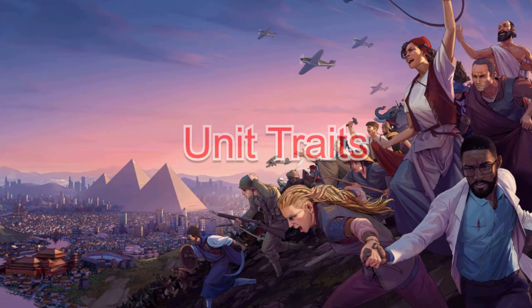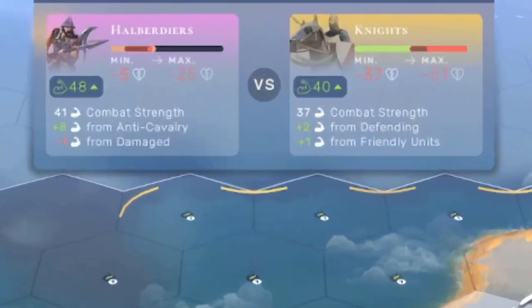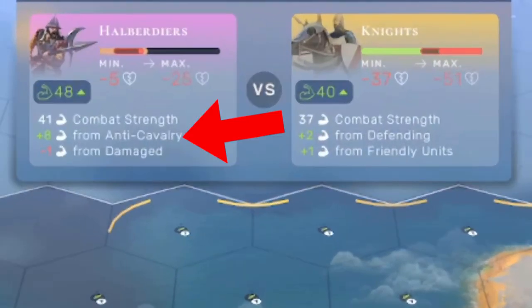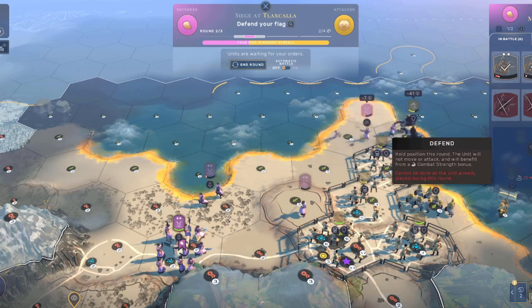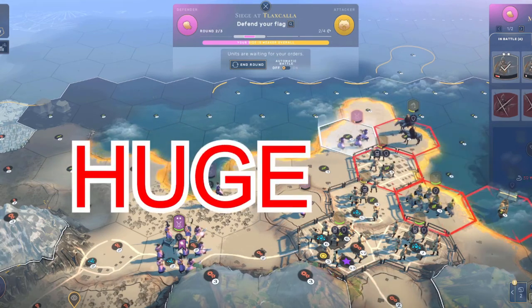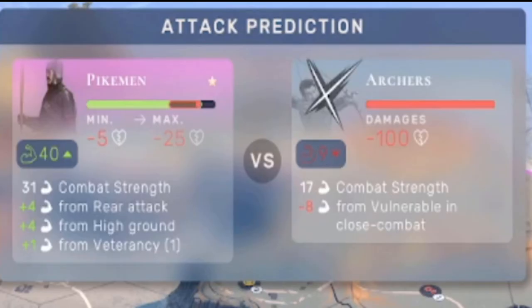The next section is unit traits. Each specialized unit might have a specialized trait. The first is anti-cavalry: your spearman or pikeman versus horses or cavalry gets a plus eight when attacking, which is huge. Next is vulnerable in close combat: your archer units are weak at melee combat, so if they get attacked by a melee unit, they're toast — minus eight combat strength.